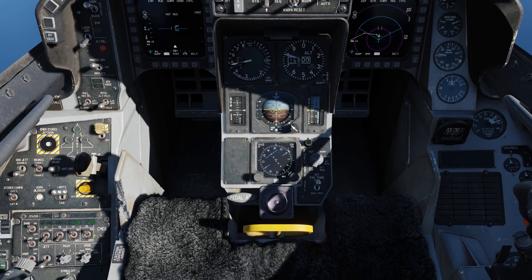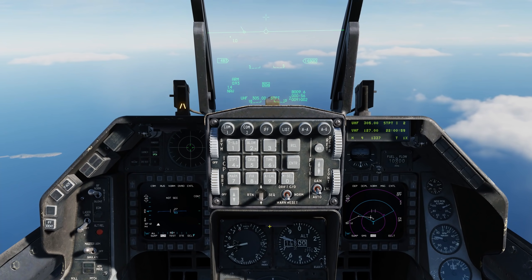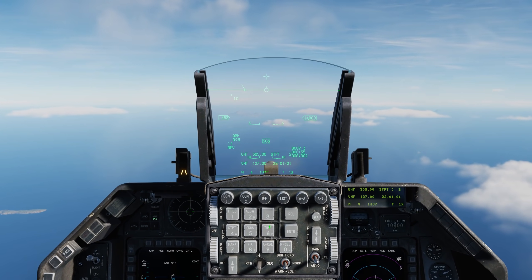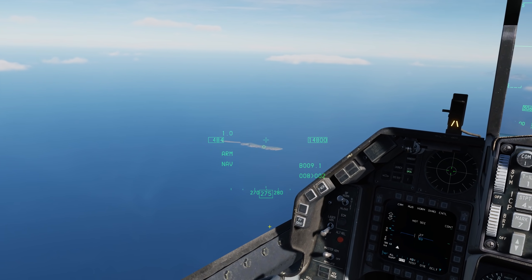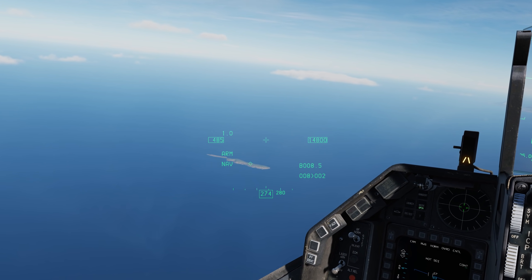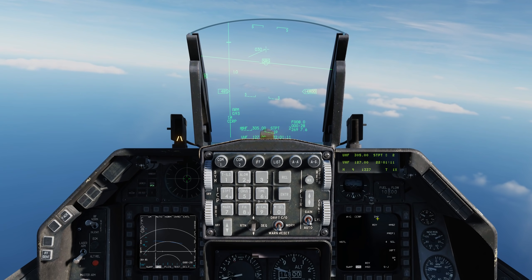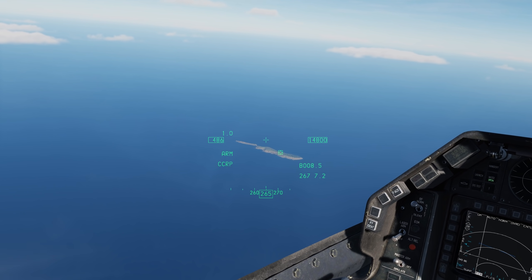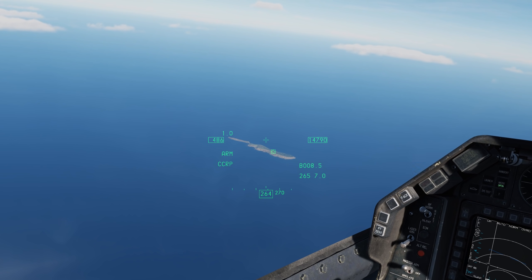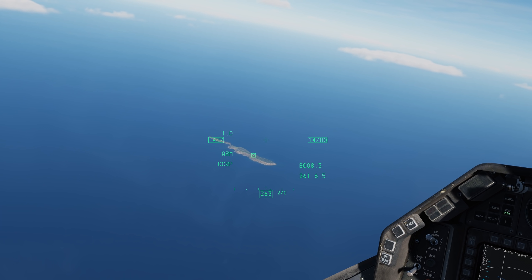First we'll turn it on, and I'm going to go to steer point 2 up at the island head where we have some targets. Looking down through the helmet we see a diamond indicating the location of our current steer point. If I now go to air-to-ground mode, you see we're in CCRP mode, and as such we can also see the box and dot around the diamond, indicating that that is our sensor point of interest or SPOI.